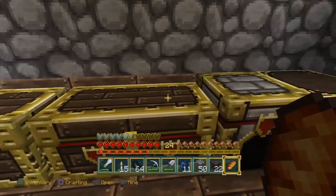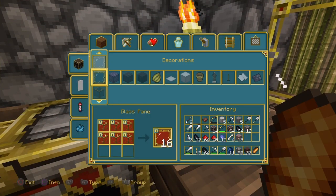Alright, so ready orange — let's see what we've got. We've got black stained glass, red stained glass, green, brown, blue, purple, cyan, light gray, gray, pink, lime, yellow, blue, magenta, orange, white, and we're back to black.